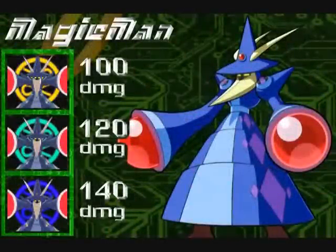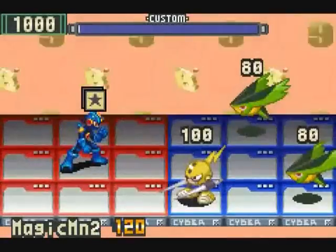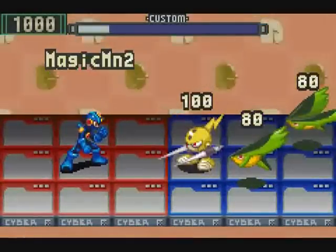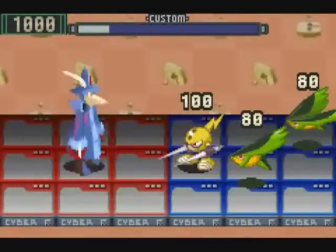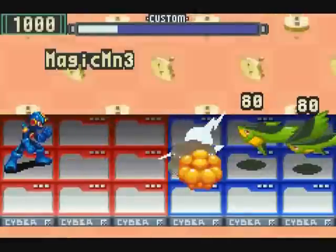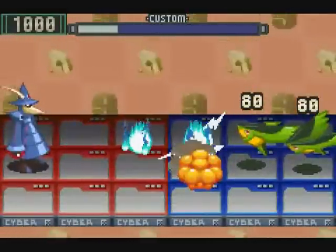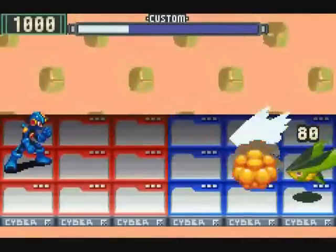Now for Magic Man. His attack might seem straightforward at first, but he's got a special trick up his sleeves. Once summoned, Magic Man sends a ball of magic fire down the row you called him from. It does damage to the first thing it hits — please note that it does not pierce enemies. It damages the first thing that it strikes and that's it. Pretty simple, really.